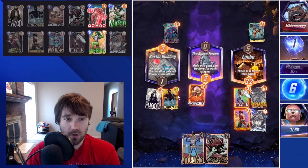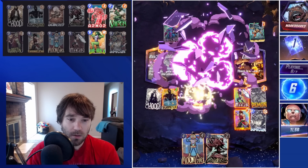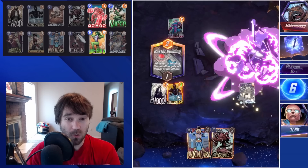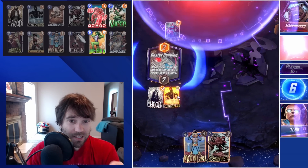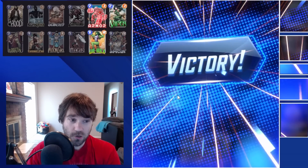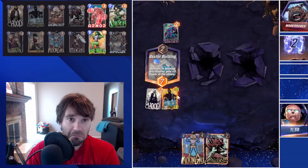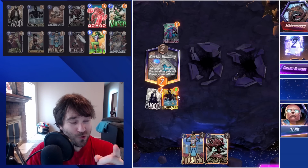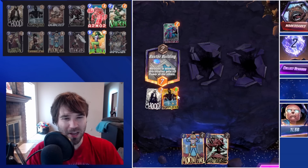That takes away Limbo — we skipped here, so we're going to absorb some extra energy. We're going to have more than two power in the Baxter Building lane. I'm thinking they misplayed that and thought it was still going to go to the next turn. We'll take the cubes against the Galactus player — they probably should have won that one, but we're okay that they didn't. Let's jump over into the next one.